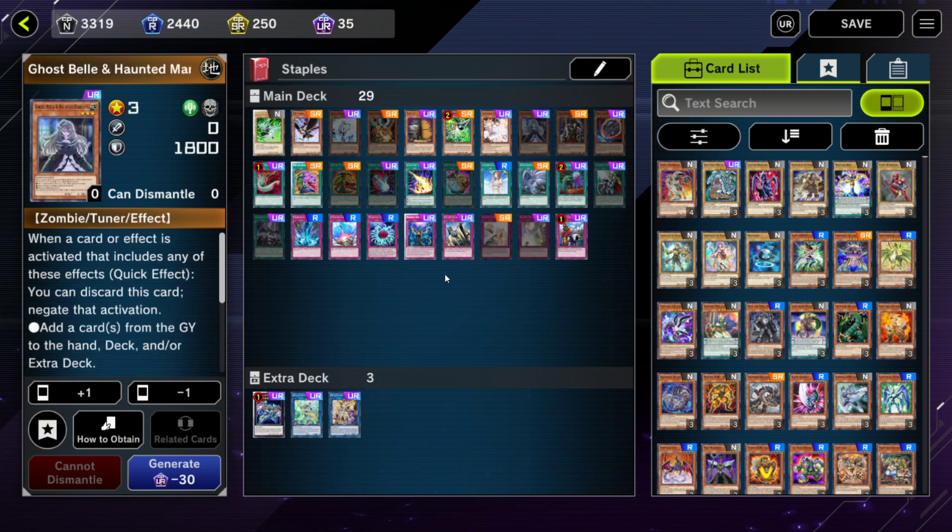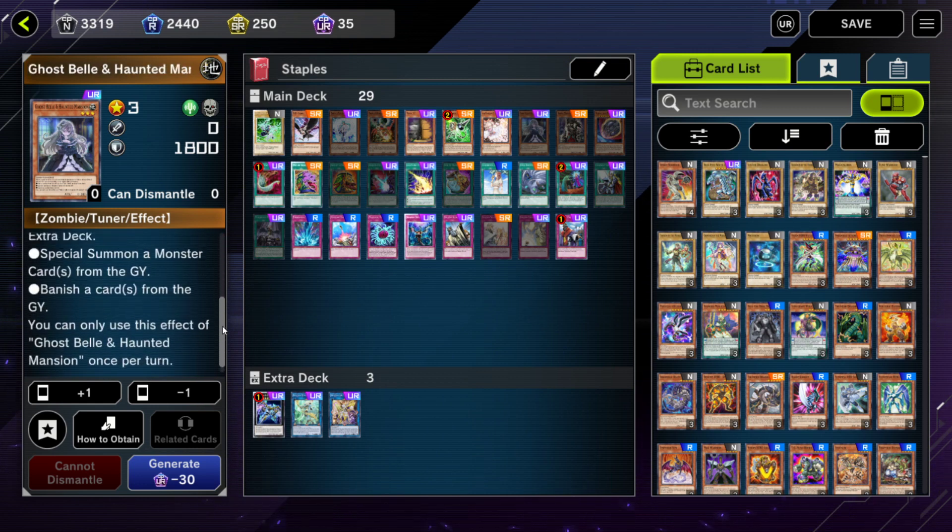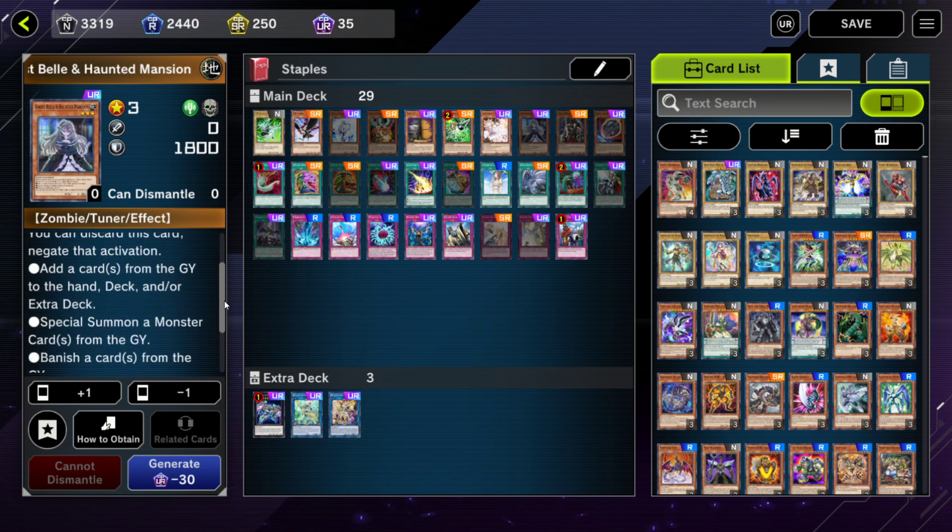Another kind of niche hand trap good for the side deck is Ghost Belle & Haunted Mansion. Just like Ash Blossom basically says 'negate any effect that interacts with the deck,' this one more or less says 'negate any effect that interacts with the graveyard.' That's very handy against decks that do that, but in the current Master Duel format I don't think there are enough decks doing that to warrant main decking this card — still one to keep in mind.